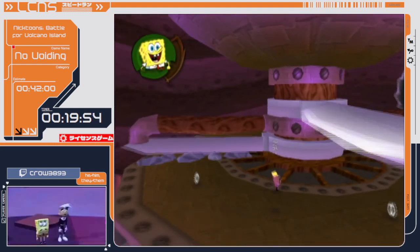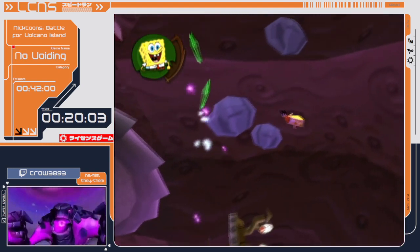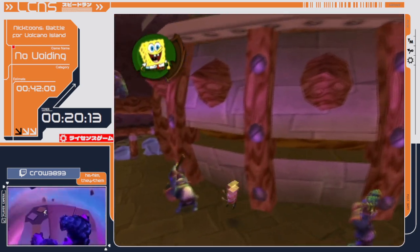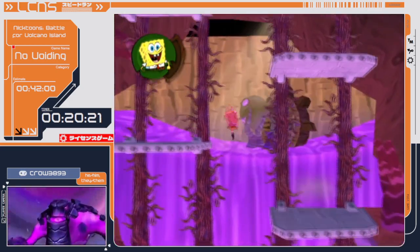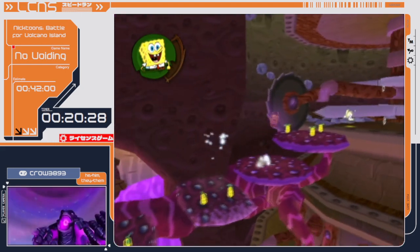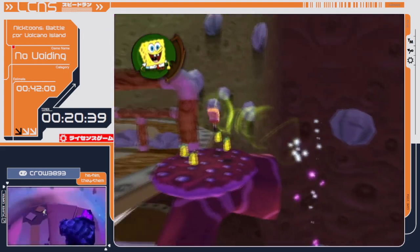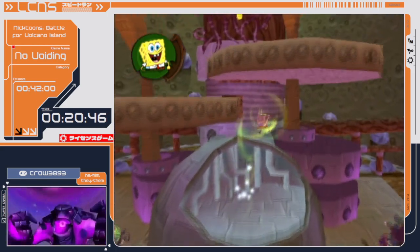We're near the end of the level, just going upwards from this point. I'm going to avoid these blades and then break down this pressure cooker. There was another one in the area earlier, but I didn't actually have to break it down — I could just jump on it and go through it without breaking it. I'm not really sure if it saves time, but it's a really cool strat. And then right here, I'm going to pick up this speed boost, which will let me go a bit faster.